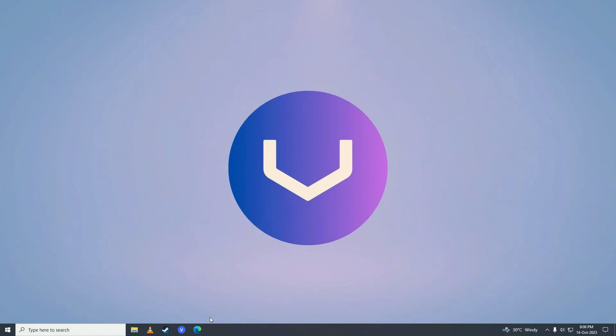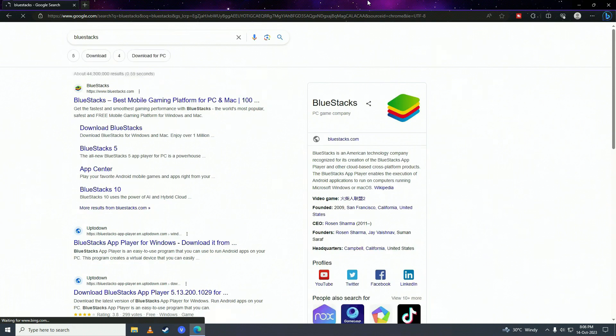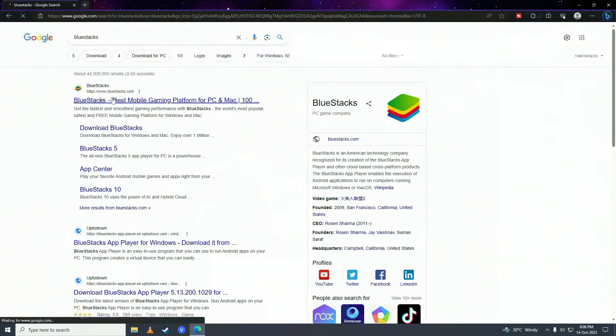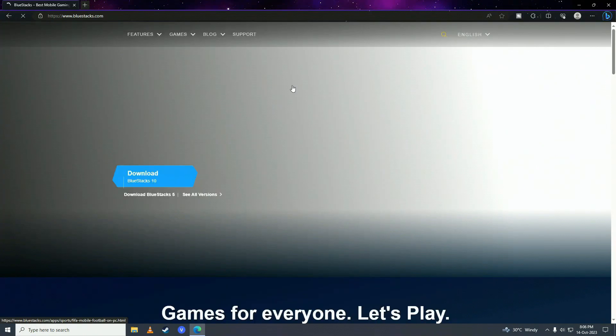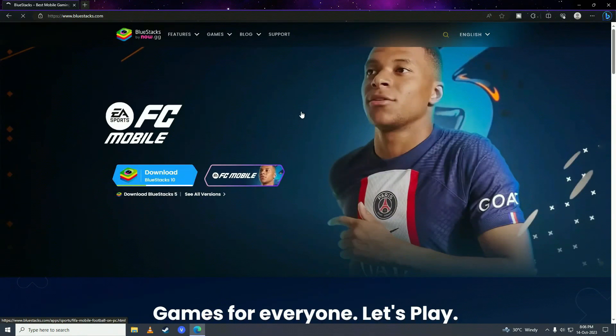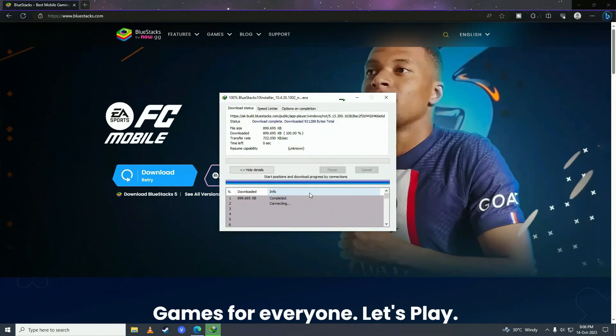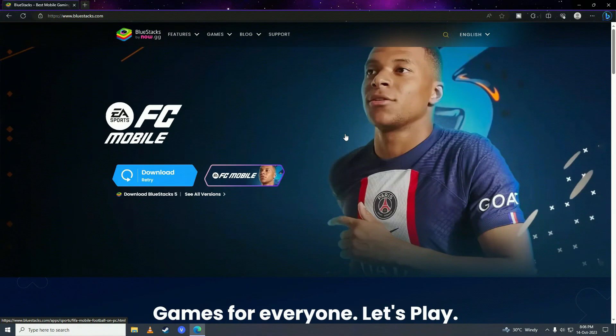First, what you need to do is open up your web browser and search for BlueStacks. Then click on it and click Download BlueStacks, and open it up.